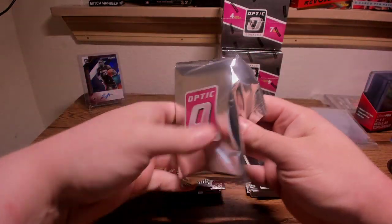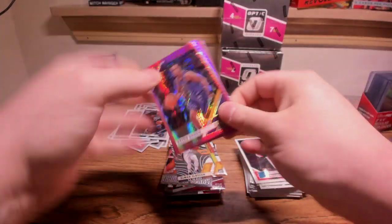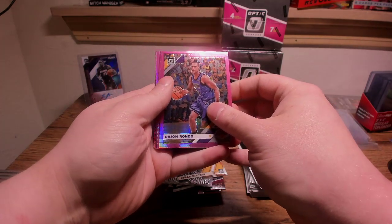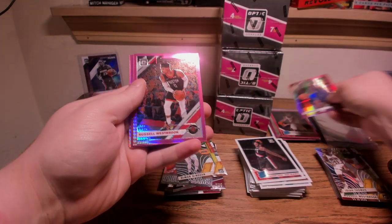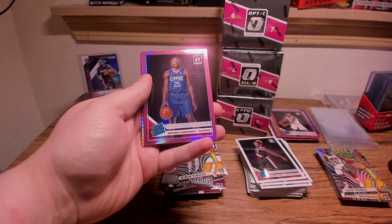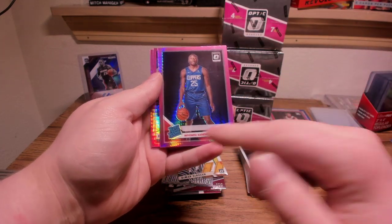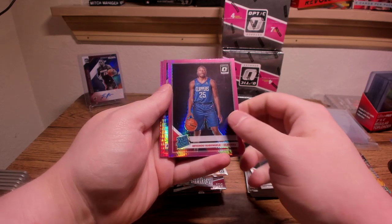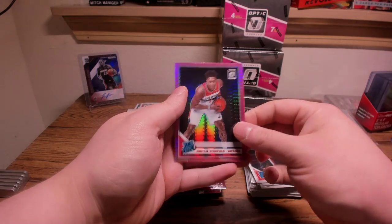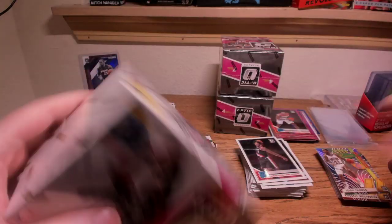Starting off with Marcus Smart followed by Paul George, Harrison Barnes, Cam Reddish, and Reggie Jackson. Telling you guys, mega boxes are probably not where it's at. You definitely want to be going for blasters and cellos — cellos you can hit the pinks numbered to 25, blasters you can hit lime greens, golds, and checkerboard autos. That's my reasoning. Schofield. Let's get into the blaster boxes to round out the break.